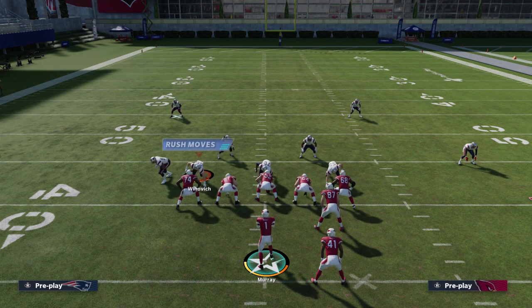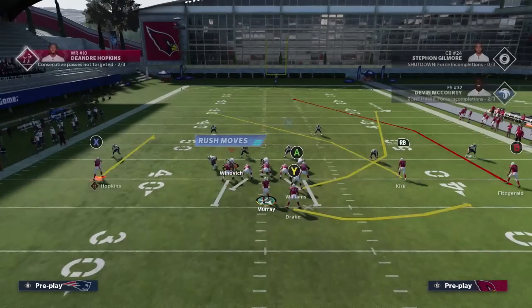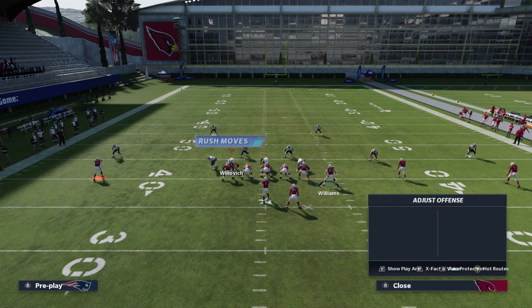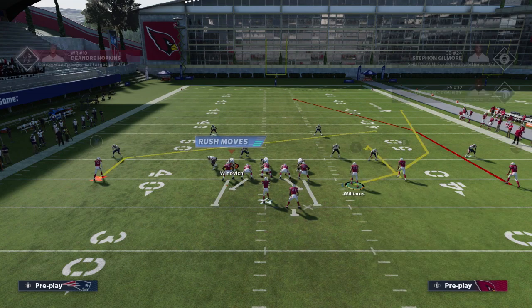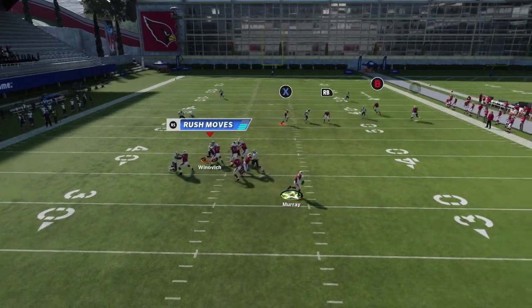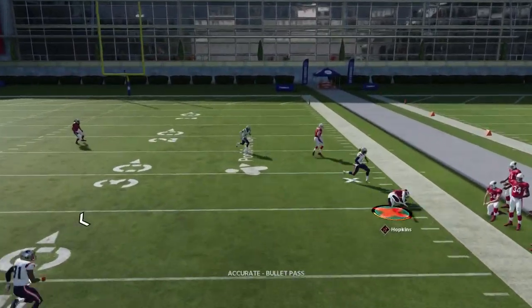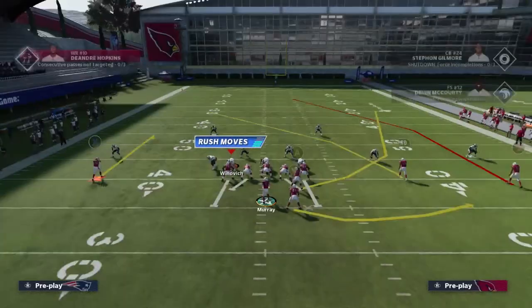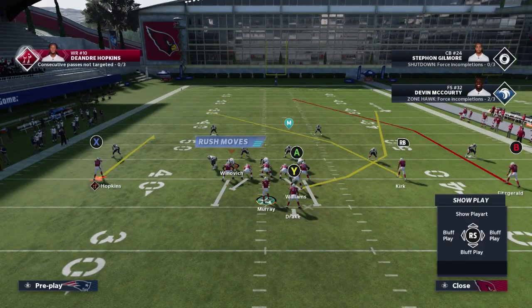There is another way to run this — you can motion the A over, put the X on a slant, and put the RB on a smart-routed hitch. This gives you the same results from a different alignment, so you can show people you're running it differently. You've got two ways to change it up: motioning the A over or motioning the X, and both give you that same type of look.